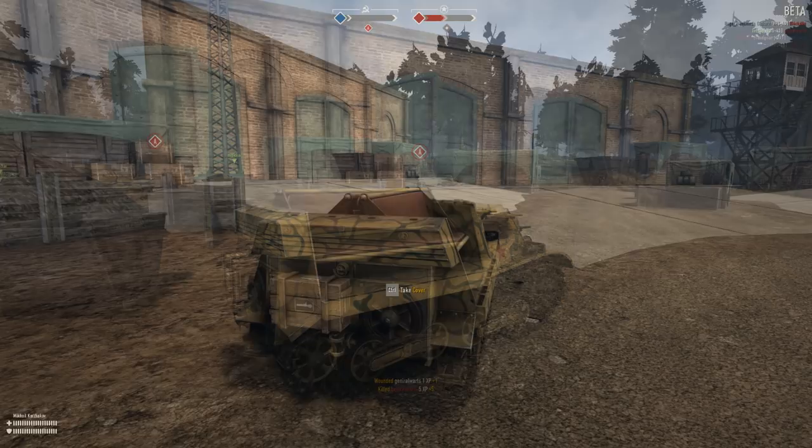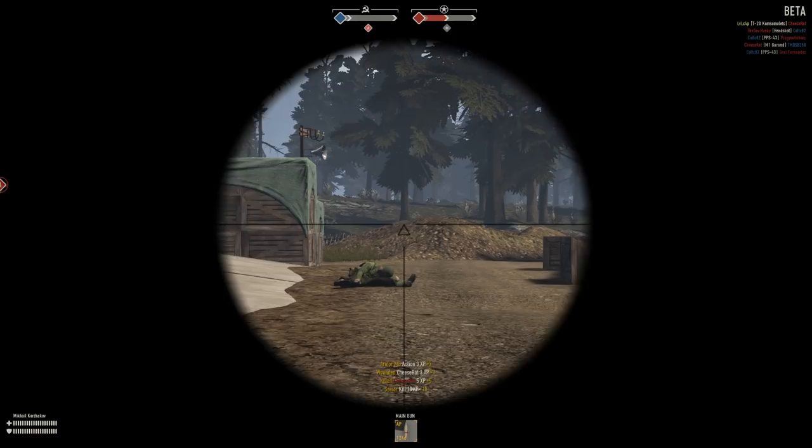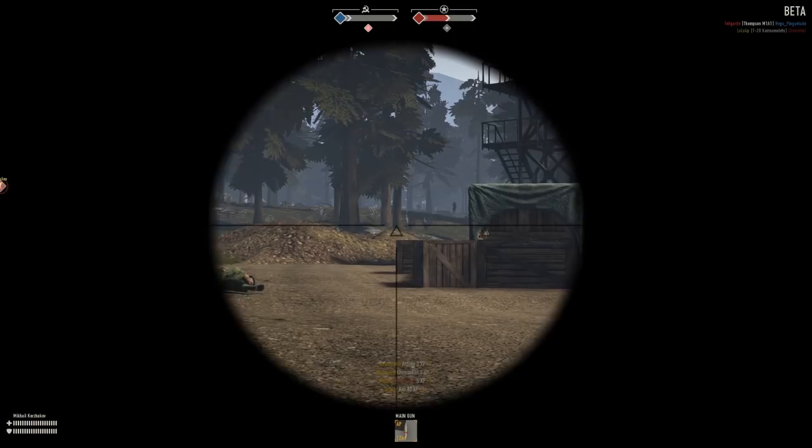This little guy here is the T20 Consomol. It acts as an armored transport for at least two passengers, and then more can actually ride on the benches on the back. It even comes with a secondary machine gun, which you can fire from an armored placement, so it's kind of an interesting alternative to a jeep.